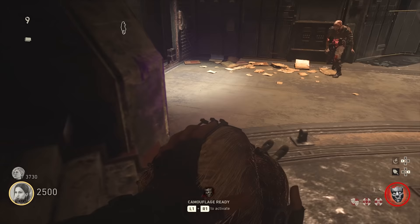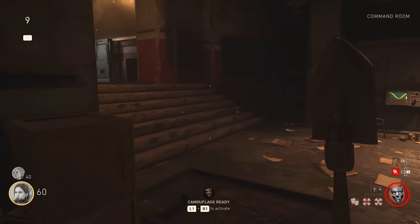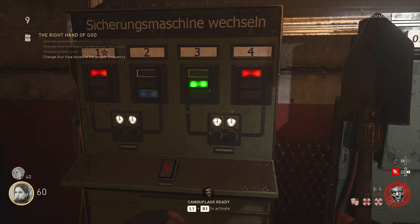Once the Brenner is dead, you'll also be able to build the Tesla gun. Once you've built the Tesla gun, go back down to the Emperor's Chamber and activate the right hand of God. You'll then need to route energy to the tower — go up to the command room, activate the electrical panel, and look at the colors you're given left to right. In this example gameplay I've got red, blue, green, red.